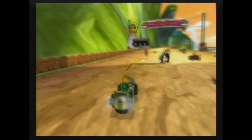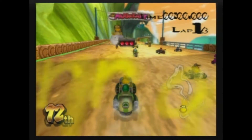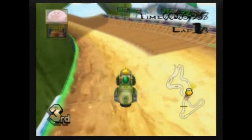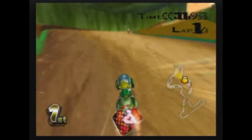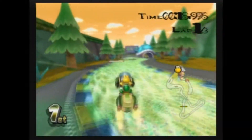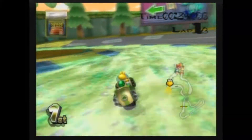Hey guys, this is AlphaMarioX from YouTube, aka LeeHerald, with a texture hack called Koopa Jungle done by SpyKid, aka Bushkling. The music in this track is the Yoshi Village theme from Paper Mario 64. I thought it would be slightly appropriate for this texture hack because you see Yoshi and Koopa Troopa in certain sports games like Mario Tennis and they're on a team.